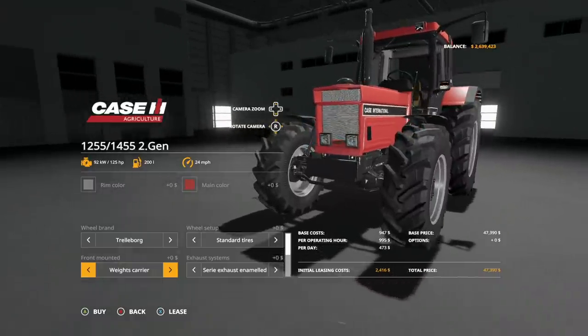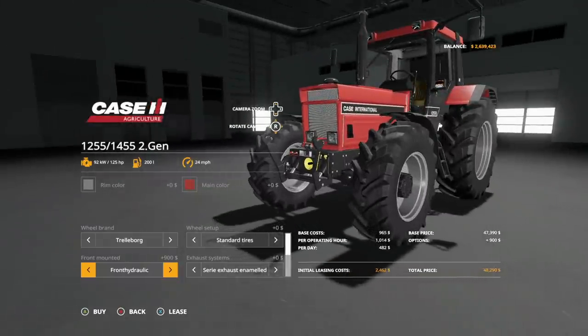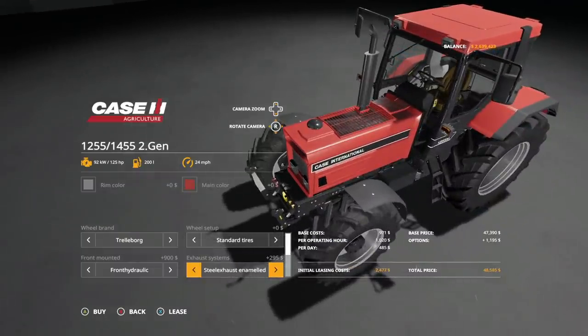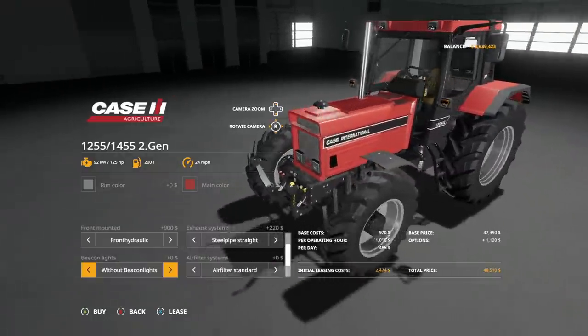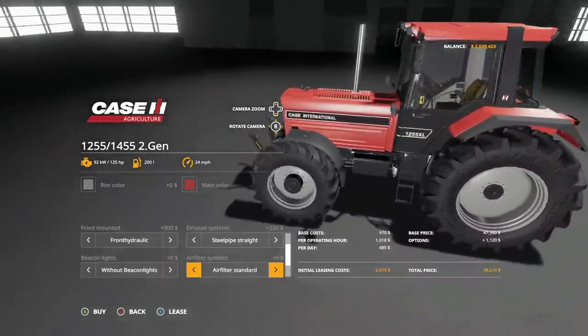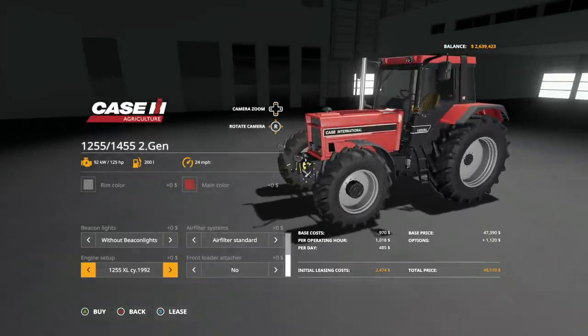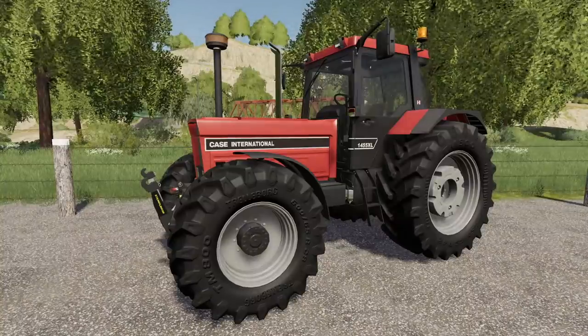Front mounted options include a weights carrier, front weight, and front hydraulic — which gives you the hitch and PTO, plus a custom front linkage. Exhaust systems: normal exhaust, steel pipe, steel pipe enameled, and steel pipe bent. Beacons: left side, both sides, or neither. Air filter: standard, raised slightly, or super raised. Engine setups: 1255 giving 125 horsepower, and 1455 giving 145 horsepower. Front loader options: none, Stoll, and Alö console as well. This is just a really nice tractor.